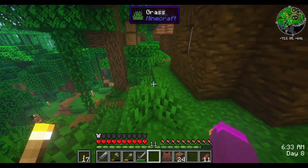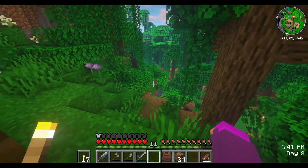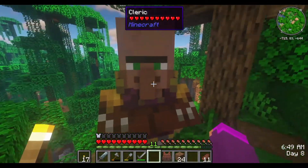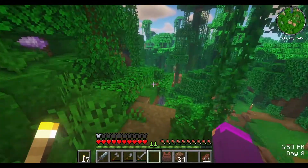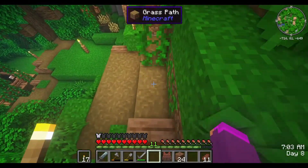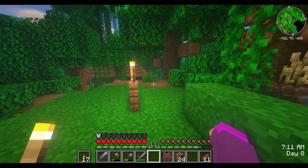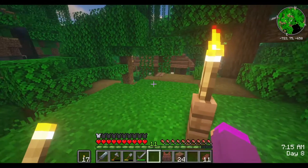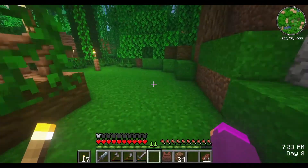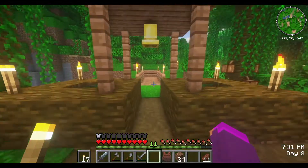I cleared all this out because it was a mess — they couldn't get up and down, they were stuck. So I put some stairs here. This area was all flooded so I filled it all in because they were stuck in the water. Then I put some more stairs here. I don't know if they use it, but I'm using it. I cleared all this out and made this bridge across here, lit it up a bit. I almost blew up by a creeper over here.